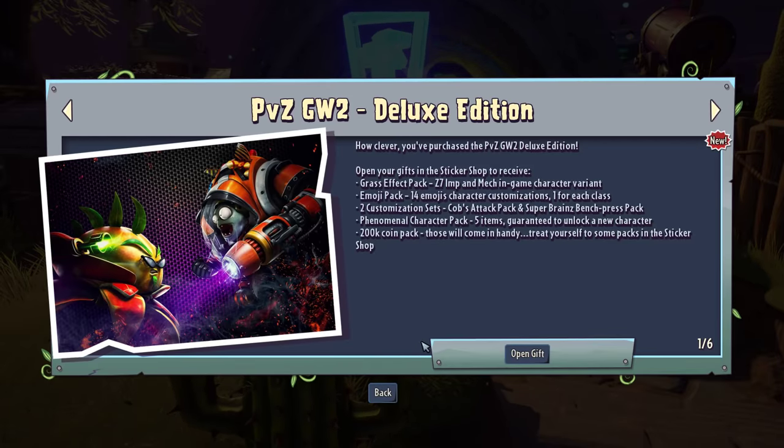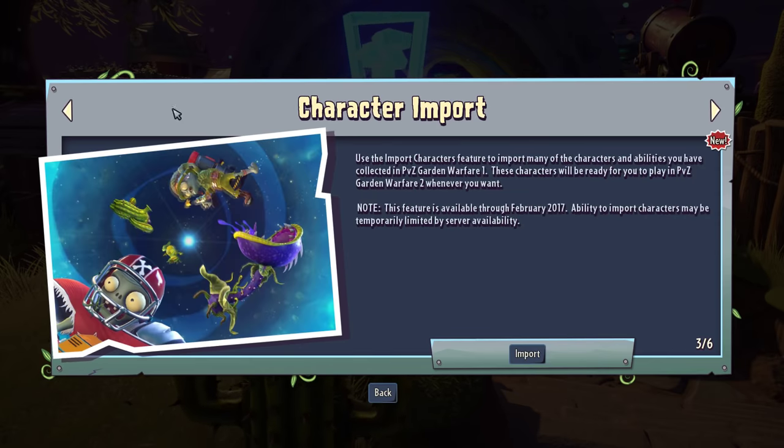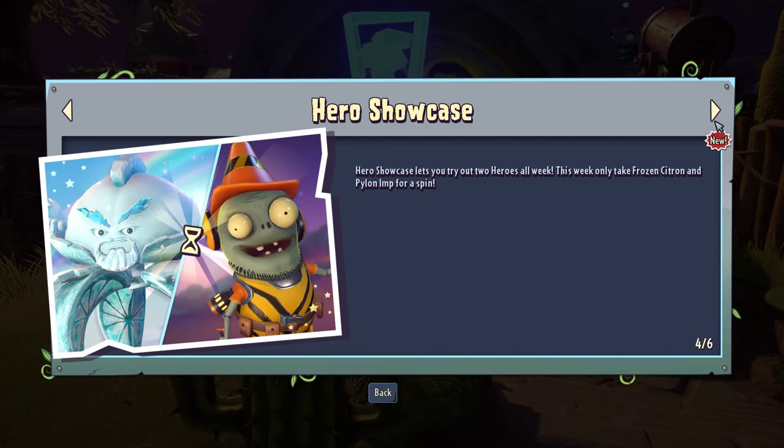You purchased the PvZ GW2 Deluxe Edition — open your gifts in the sticker shop to receive them. I pre-ordered it so I got all this stuff. Use the import feature to import as many characters and abilities as you collected from Garden Warfare 1 — these characters will be ready to play in PvZ Garden Warfare 2. This feature is available through February 2017, so you have one year. The ability to import characters may be temporarily limited by server availability.